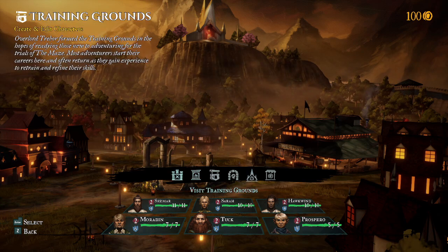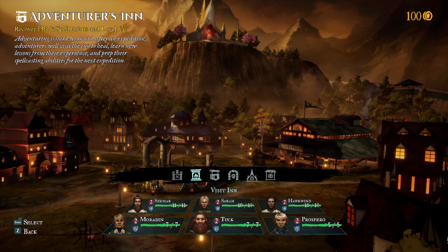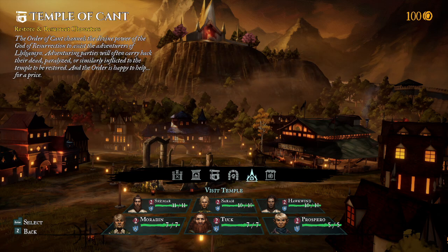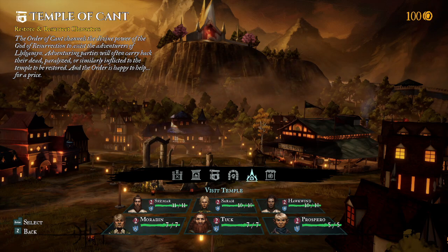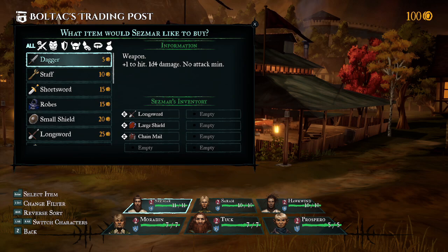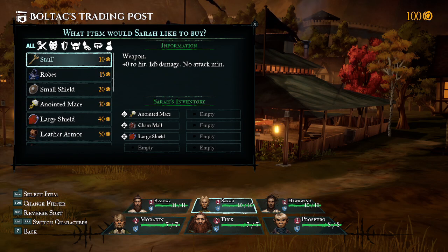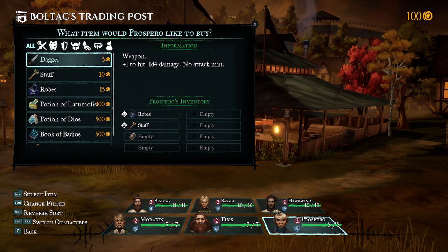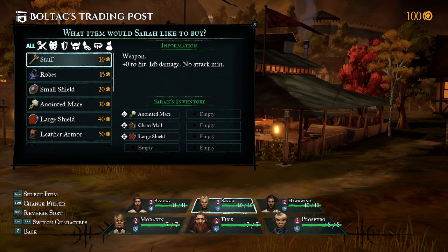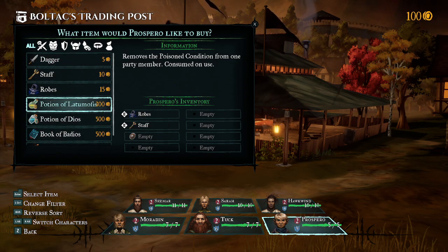In the overworld you have your character creator, your inn for leveling up and resting, recovering HP, and managing your party at the tavern. You also have the temple for resurrecting characters, and your shop where you can buy, sell, remove cursed items, and identify items. It looks like all our characters are pretty well furnished and equipped. Our frontliners have chain mail and our backline has leather armor - everybody has what they need.